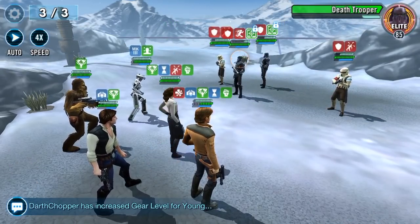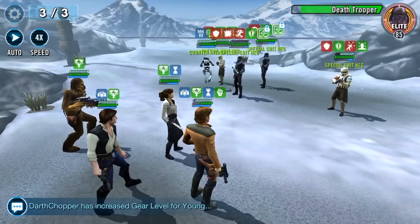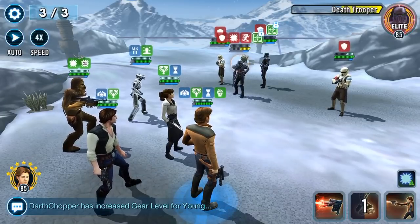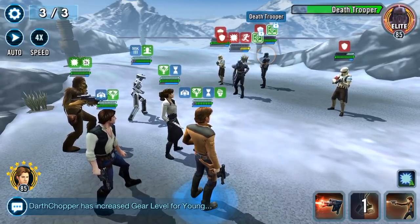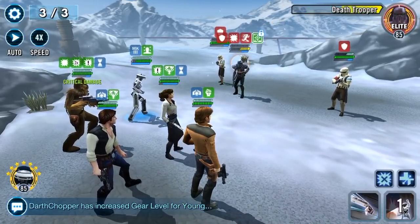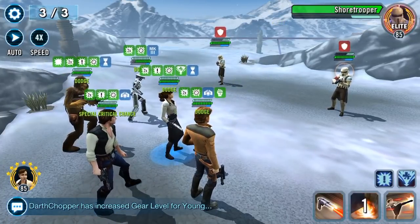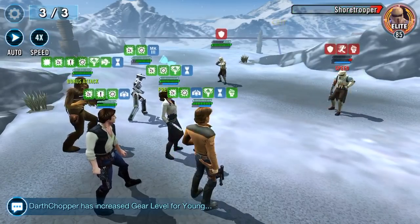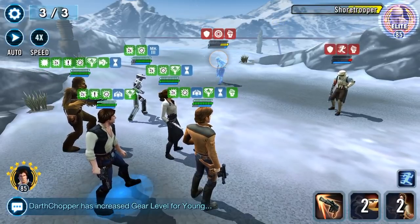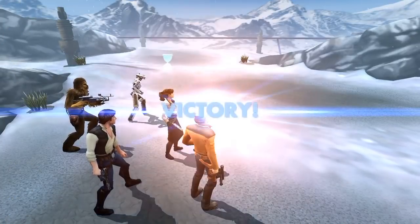Now we can focus on these two Death Troopers. Let's get rid of all those taunts and bonuses that they all had. How much damage can we do here? We'll give Chewie some Preparation buff. That's cool — young Han is actually getting prepared again, which means he'll assist again. Actually, we're done here now. Who are we going to put out of their misery first? This one, and then this one. Ta-da!